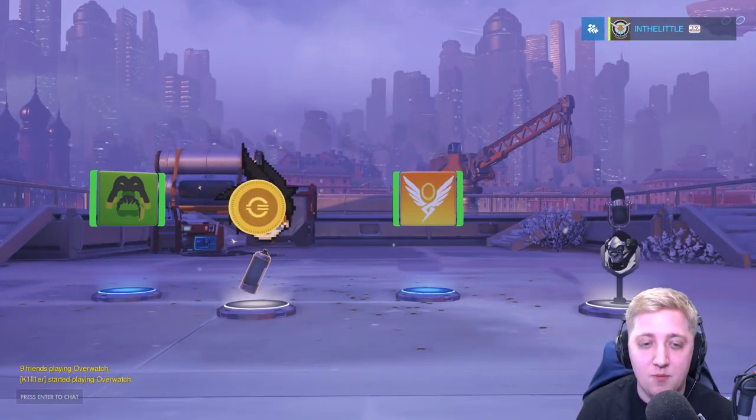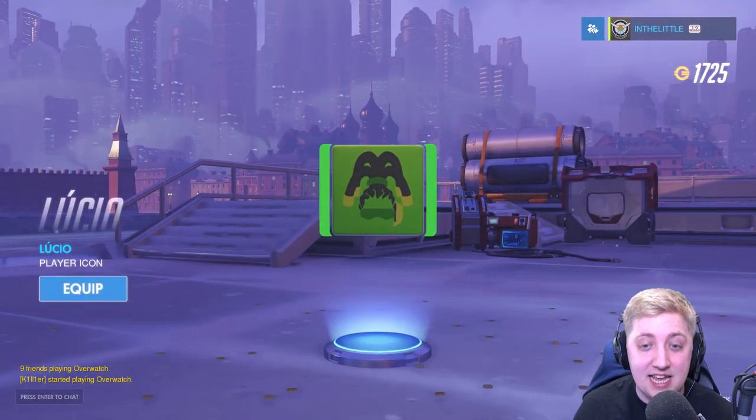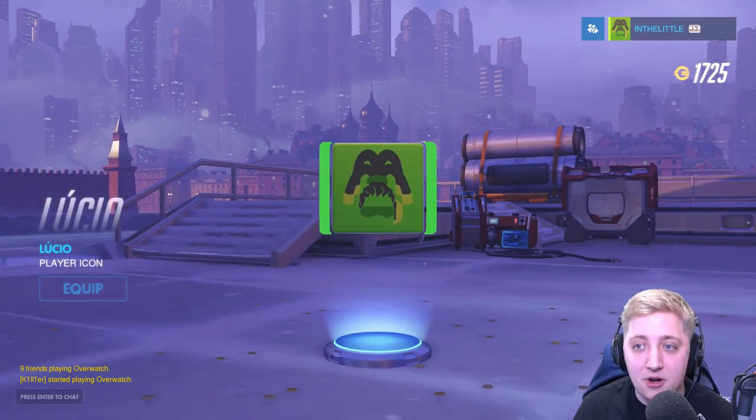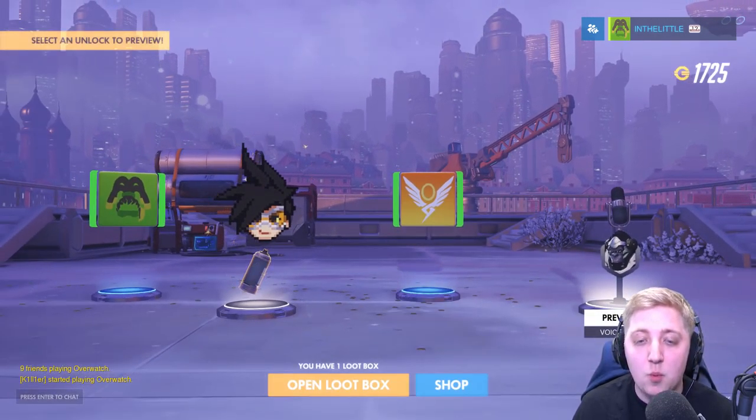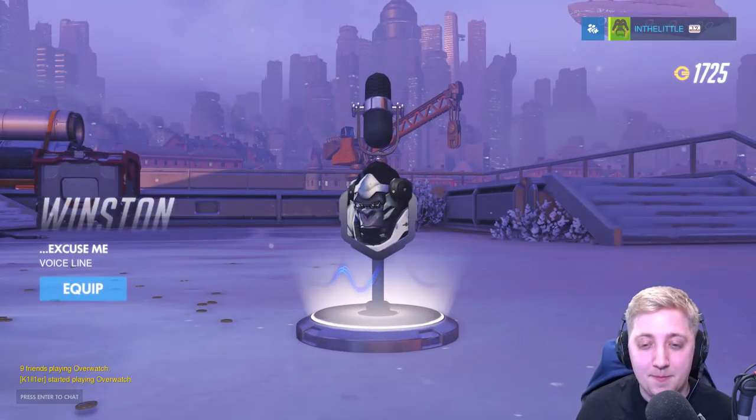Got double rares. We've got a tube of that thing — yes, I kind of want to equip it, I'm going to equip it. It's green, it's yellow, it's all that I'm about. We've got a mercy player icon as well. And a Winston voice line — ha ha ha ha ha ha ha! I really like that, that's amazing — laughing at somebody else's expense.